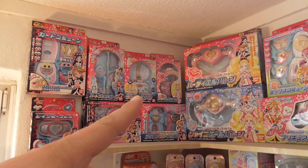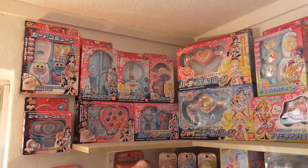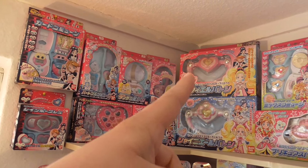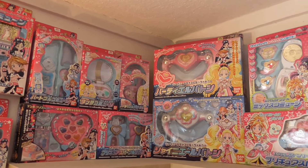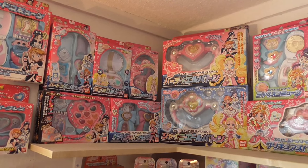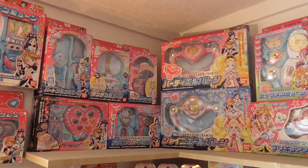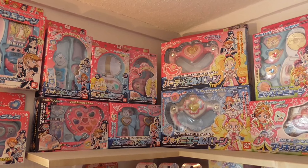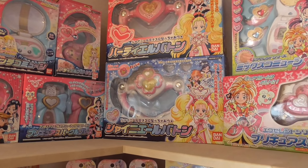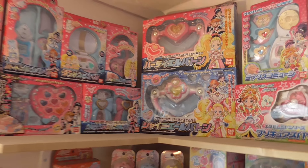And the New Commune from season two, from Max Heart — the transformation item for Shiny Luminous and her brooch. And then the Rainbow Sparkle bracelets, and two versions of Shiny Luminous's Heartiel Baton: the normal one she uses in the anime, and this other one which is actually from one of the movies. This seems to be pretty rare — I found this on Jungle years ago and thought, well, that's a different version I've never seen before, so I just bought it.